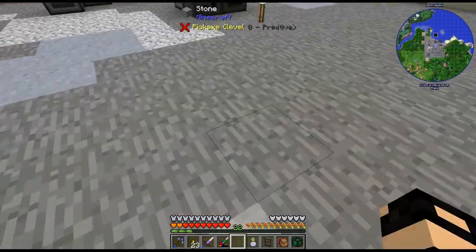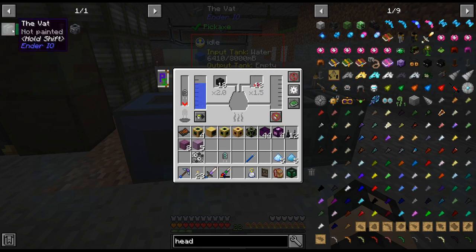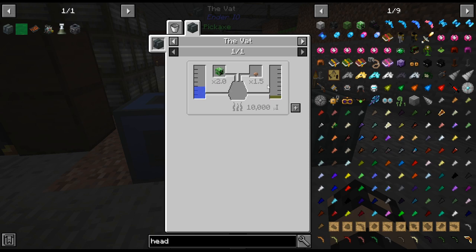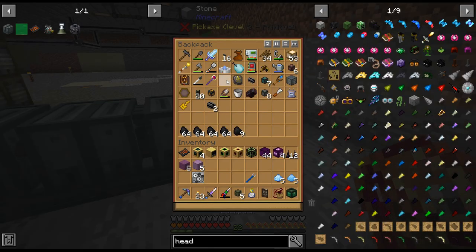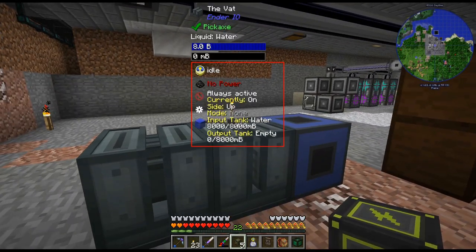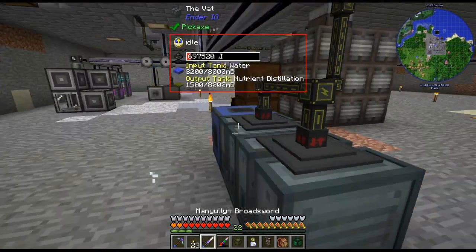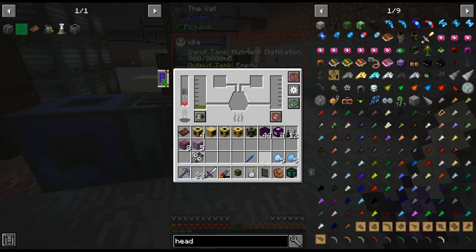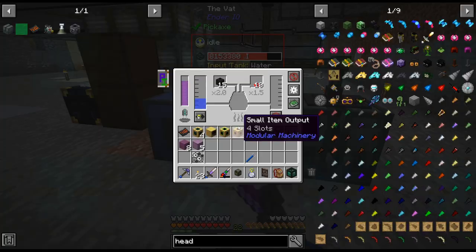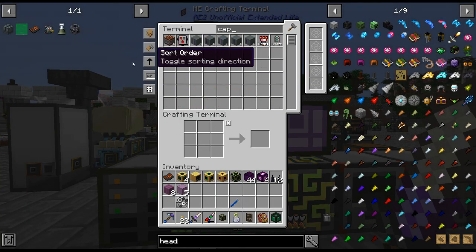Wither skulls - the wither one looks like you get the most - you get nine from that. Put that in there and that should get us nutrient distillation. Depending on what you give it you get better ratios - fermented is the best but I don't have fermented spider eyes. We have this. I think I may end up upgrading my conduits as well to the next tier. That'll push that in there - that should do it.